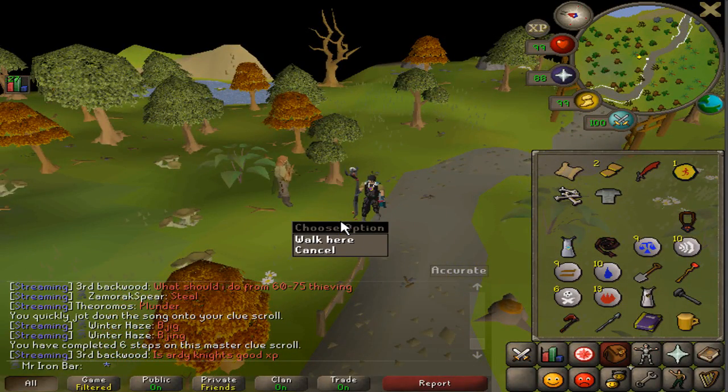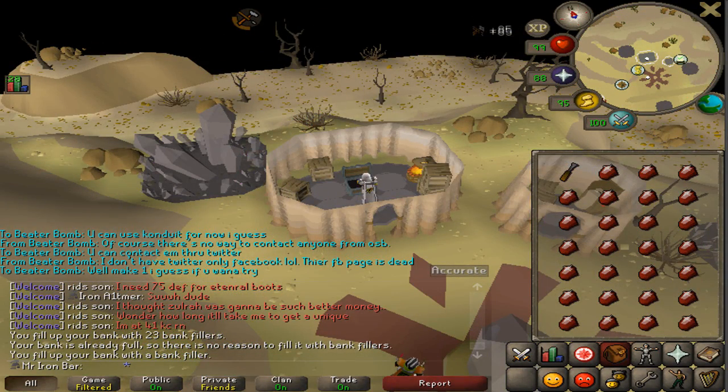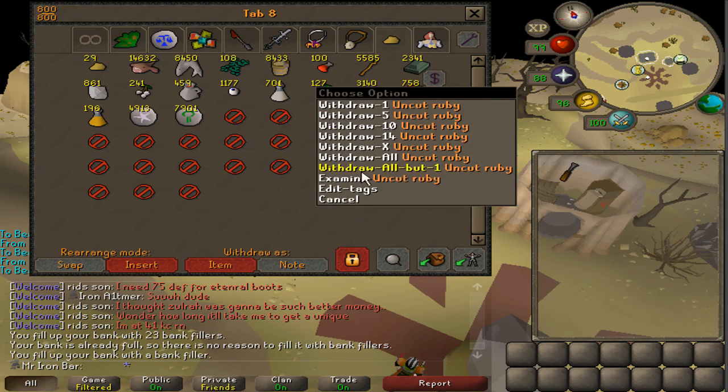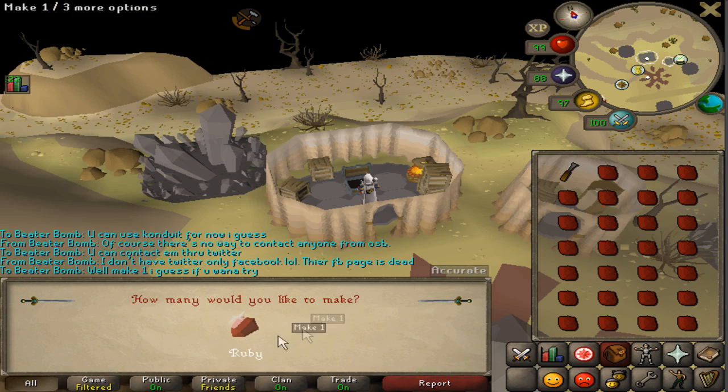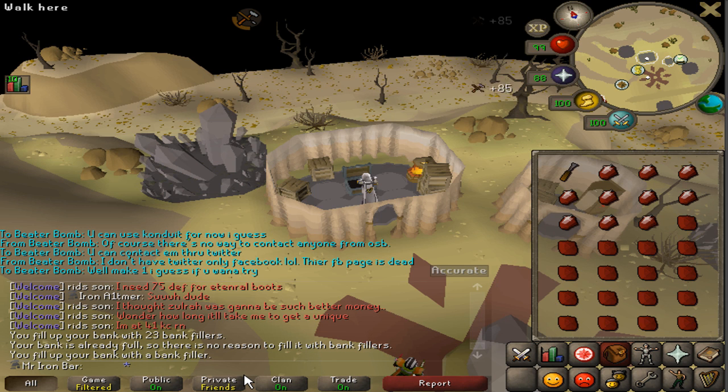Quick recap on today's episode: we made some pretty good gains. Got the Master Wand for the Kodai Wand — arguably the best magic weapon in the game, excluding the Toxic Trident of course. We also managed to get the Bandos Hilt to complete our third God Wars set. All that's left is Armadyl, so you're going to be seeing a lot of Armadyl in the upcoming episodes.